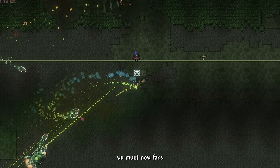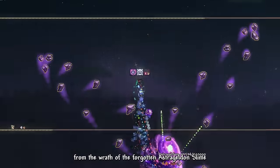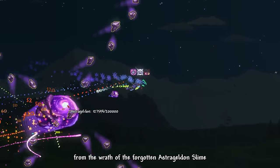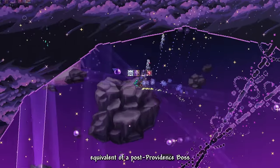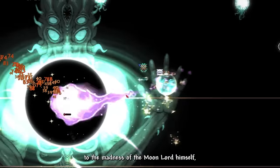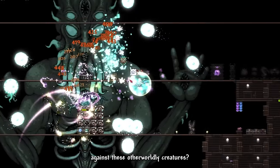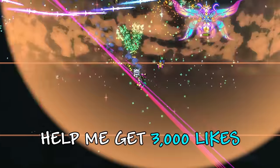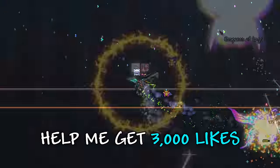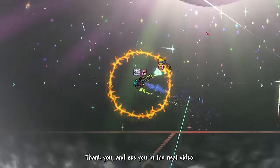As we have defeated Golem, we must now face even deadlier threats — from the wrath of the forgotten Astrageldon Slime, now being a super boss with the power level of a post-Providence boss, to the madness of the Moon Lord himself. Will I be able to survive and win the battle against these otherworldly creatures, or will I fall in the process? Help me get this video to 3000 likes and I'll continue this Ranger journey. But until then, thank you and see you in the next video.